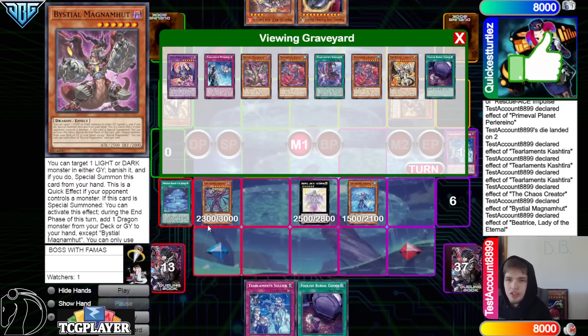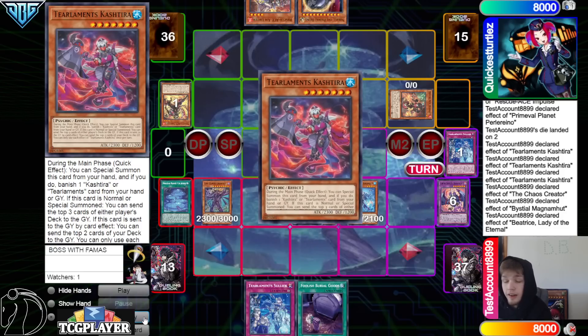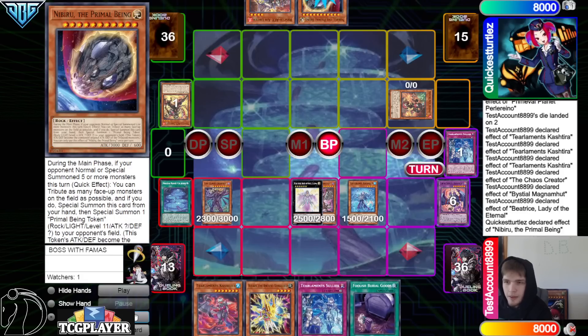Detach Magma, never mind — we're not going to attach Magma. We're going to get Metanoise, Garoua, add back Tear Cache, draw Kelbeck. Battle, end of main.